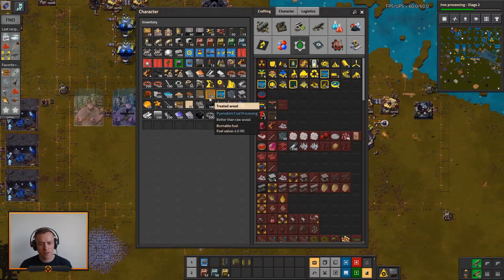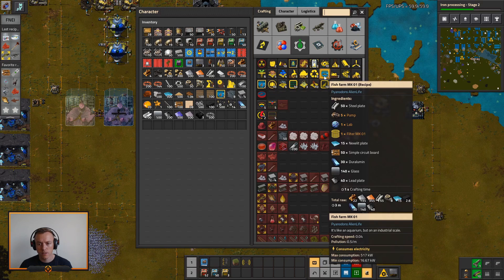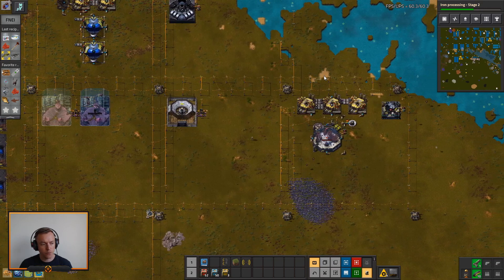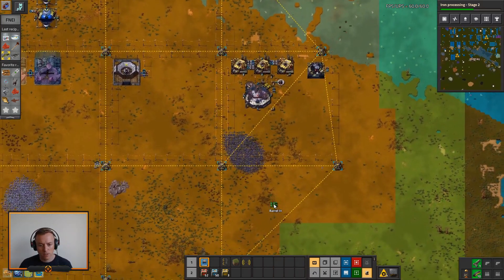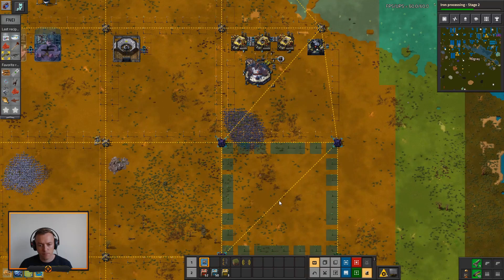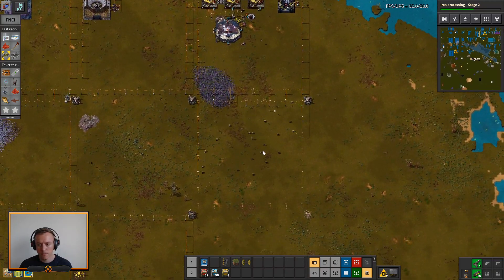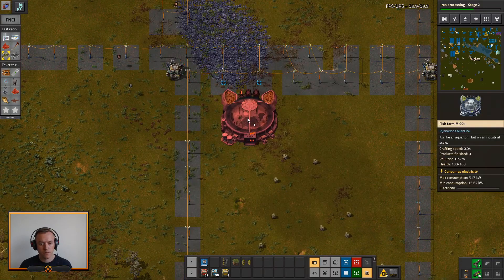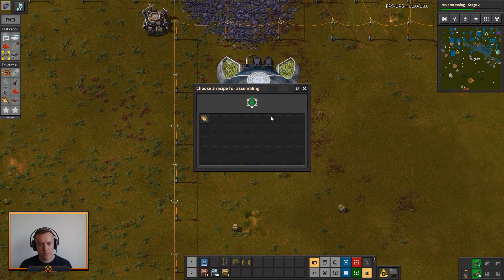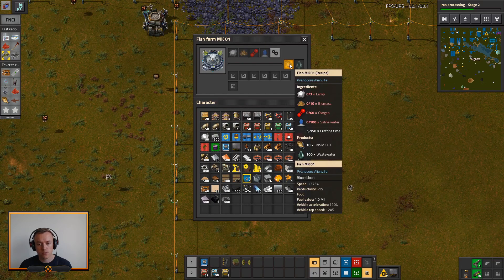We're going to go for fish — I've been wanting to go for fish for quite a while now. Fish farm — hopefully that can save some of my animals a small amount. Let's just see what a fish farm does. Fish — oh, that's also quite big. You're just missing fish with something as simple as that. We need saline water.